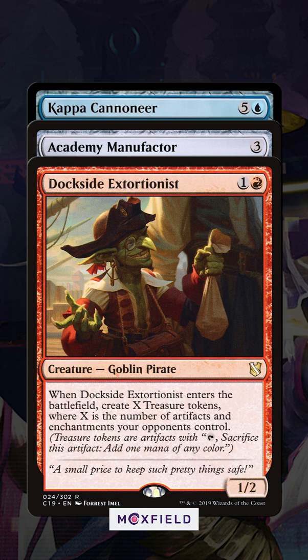Pick up all the Buckle Up Precons you can. Kappa Cannoneer is the best Legacy card from Commander since True Name Nemesis.